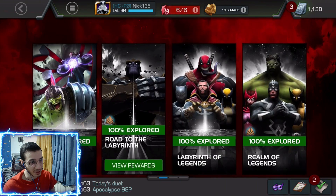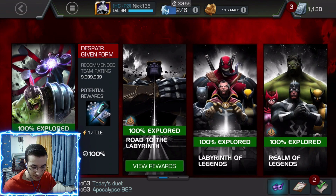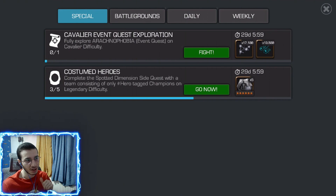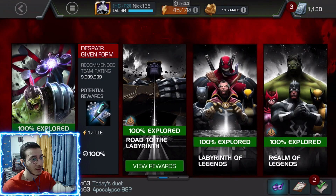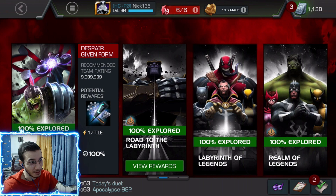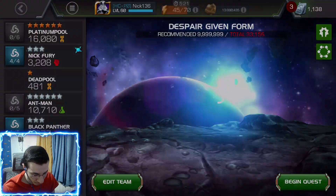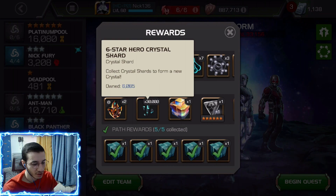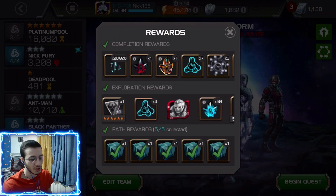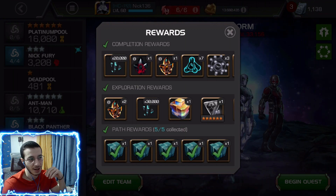Now let's get into the Abyss. I had only one path explored in the Abyss, and I did the Abyss challenge — Abyss 100 with the Karina challenges, which I completed. My last one was the four-star Labyrinth of Legends, finished about three and a half weeks ago. I got some pretty good stuff — around 30,000 six-star shards and another 30,000, so I opened up six six-star crystals and got two very good champions.